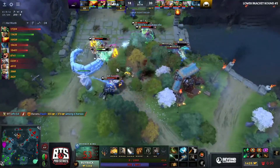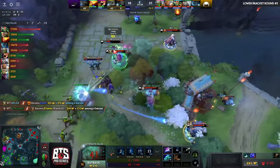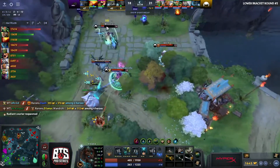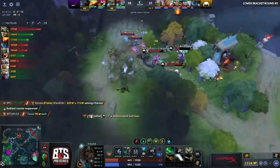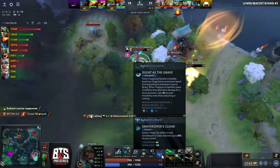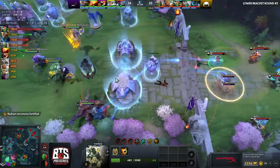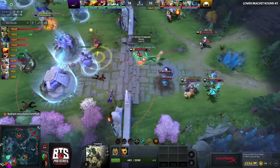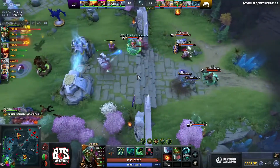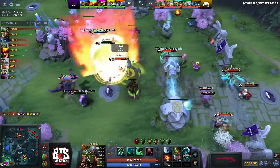FCR gets out of the Wukong's Command — they turn onto Dodd, they'll kill him, and Dismar is going to get taken down as well. How is FCR not dead? It's the Aghanim's Shard — it's the Wraith Pact. It clears out the whole creep wave. The Glyph has been forced, but HFN is still going. Two and a half minutes on the Aegis. He says, come get me if you can — and I don't know if Ravens can.